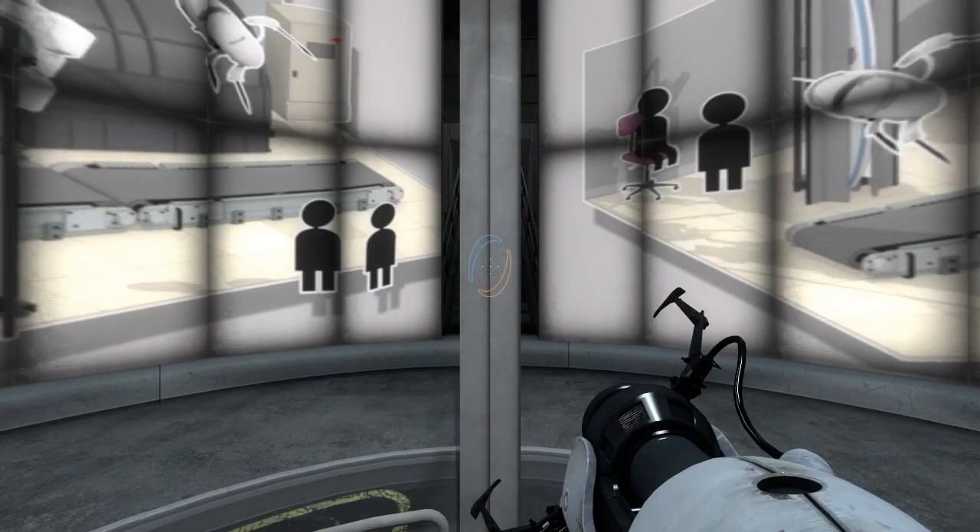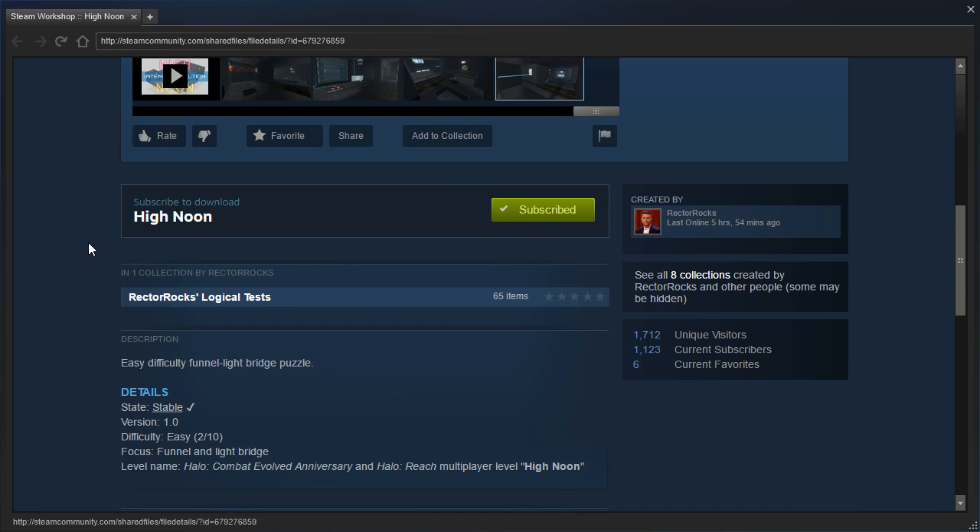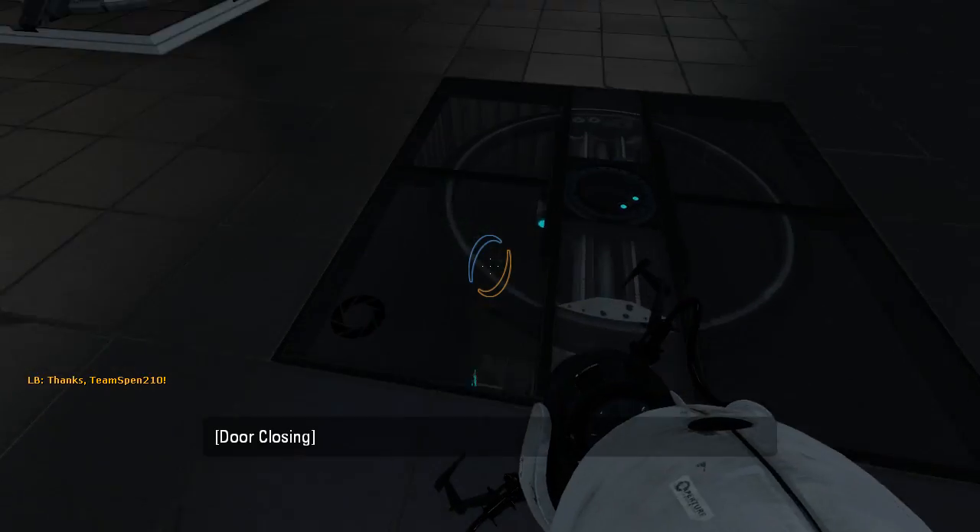Hey guys, I'm LB, and let's check out High Noon by Rectorox. Easy difficulty funnel light bridge puzzle. Alright, let's waste no time and get started.